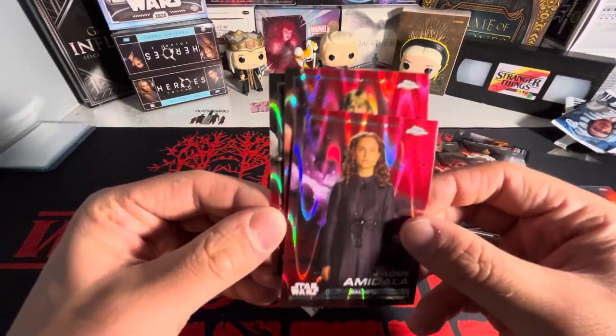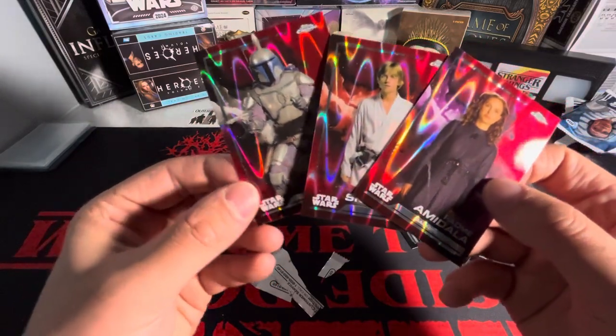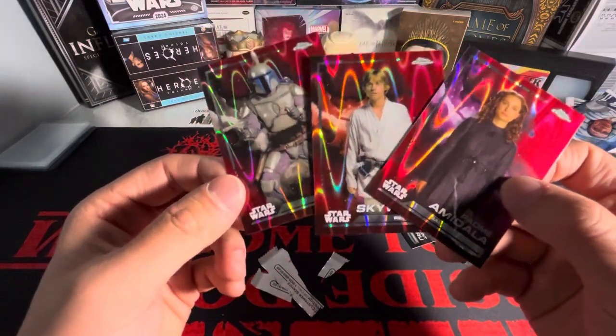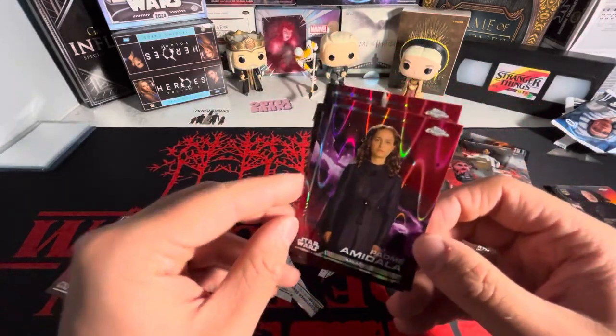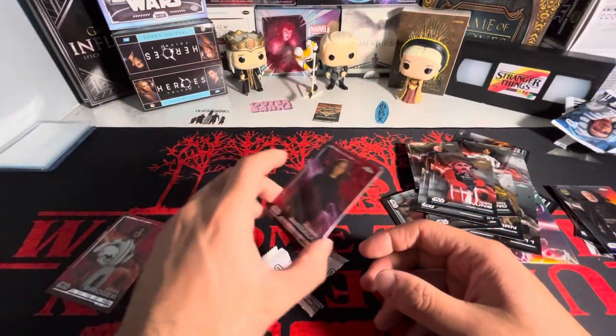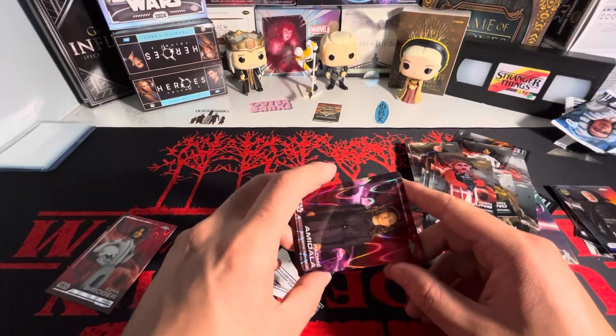I honestly can't complain — we got a Padme Amidala, Luke Skywalker, and Jango Fett on the red refractors. That's a pretty solid combo. Thanks for watching, stay tuned till the next video, bye!